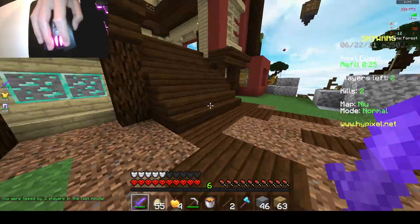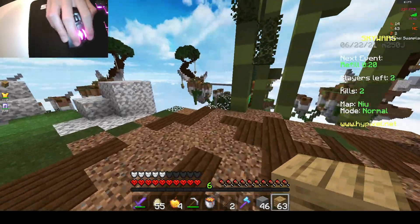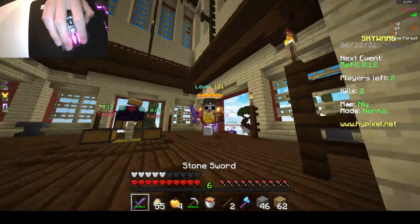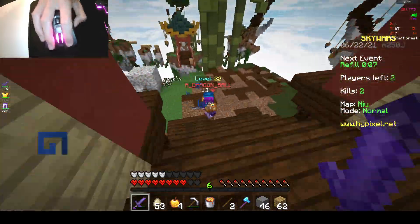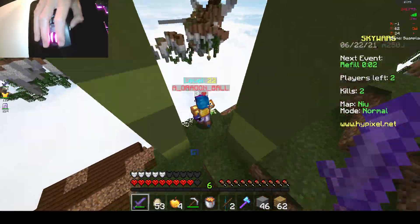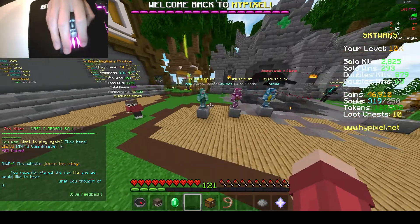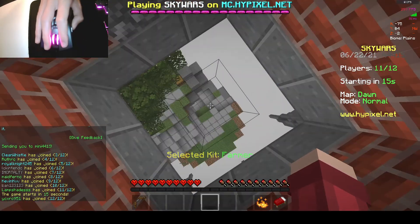For PvP, you want to click people while blocking. As you can see, blocking is very good, because blocking also reduces the damage you take. Meaning you'll take less damage and deal more effectively. So if they don't block, they'll take more damage.